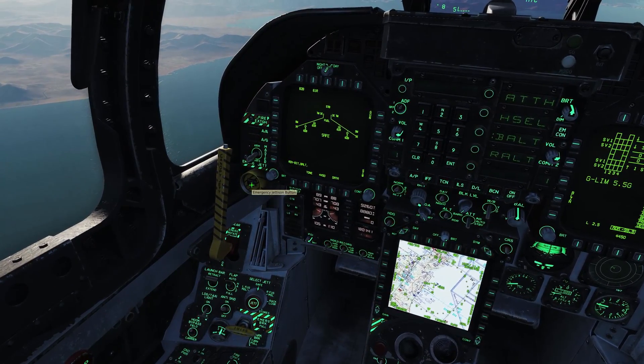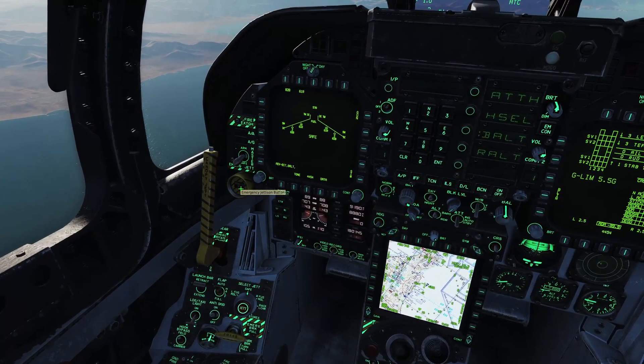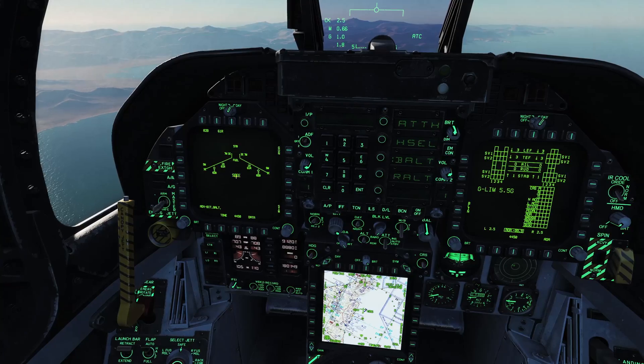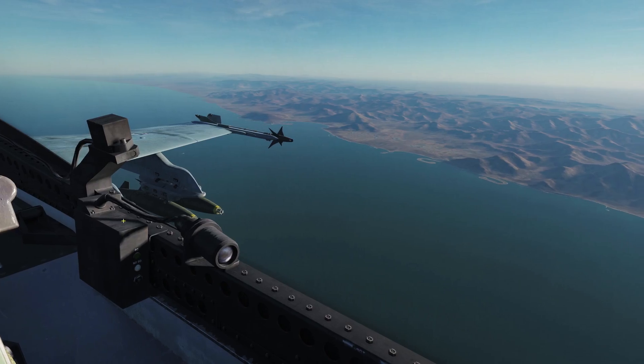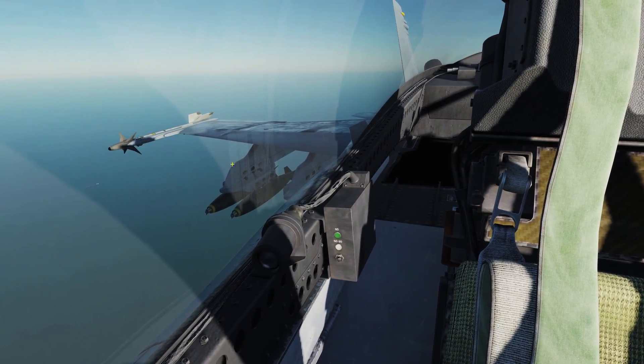The first button we're going to talk about is the emergency jettison button, which is right here. If we click and press this button it's going to jettison stores 2, 3, 5, 7, and 8. So 2 is the outer, 3 is the inner, 5 is the centerline, 7 is the inner, and 8 is the outer.